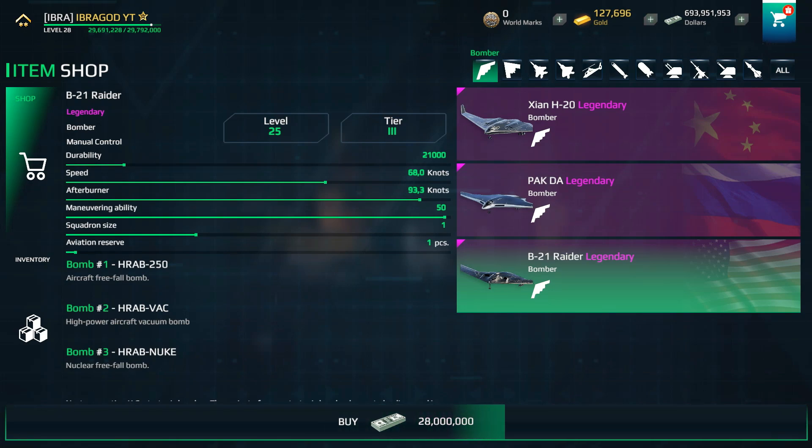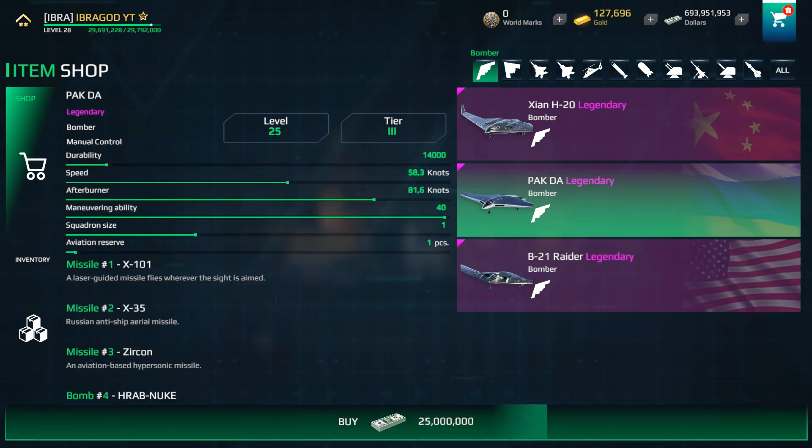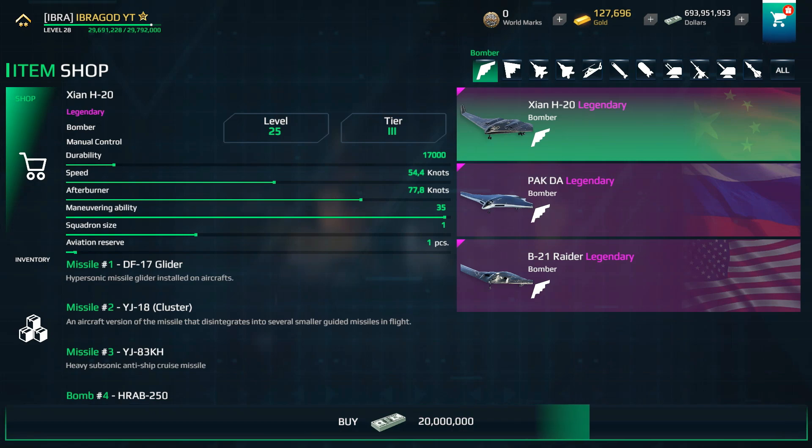First of all, let's find out which is the cheaper bomber. The B-21 Raider has a price of 28 million dollars. The Pagda bomber has a price of 25 million dollars, and the Xian H-20 has a price of 20 million dollars, which makes it the cheapest bomber in the game.